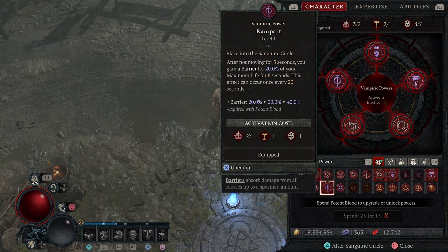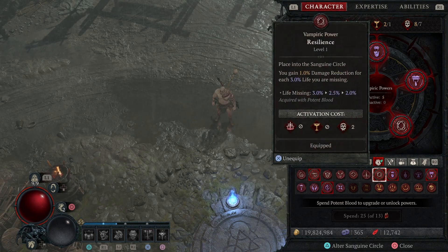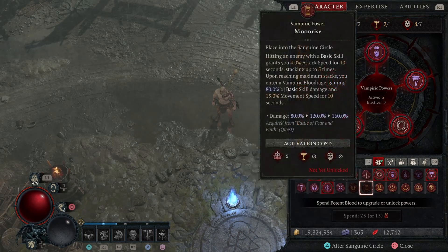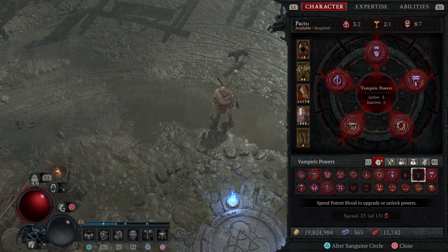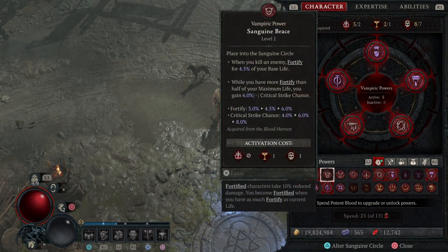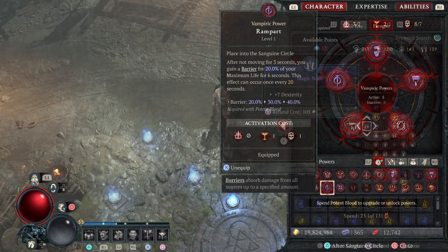Those are the main two I think. Other than that it's personal choice — I've gone for Undying, Resilience, and Prayer of the Week — but you can choose whichever ones suit your build. The Hemomancer (however you pronounce it) and Rampart are your two main ones for Hardcore.